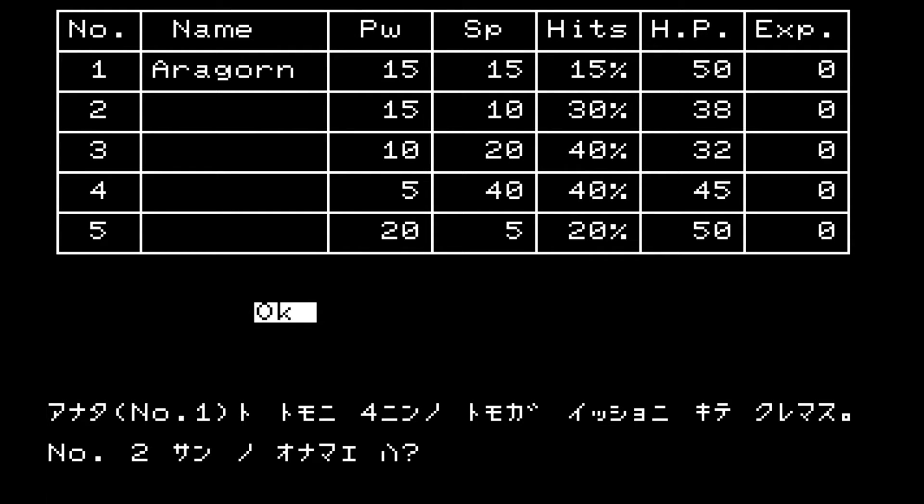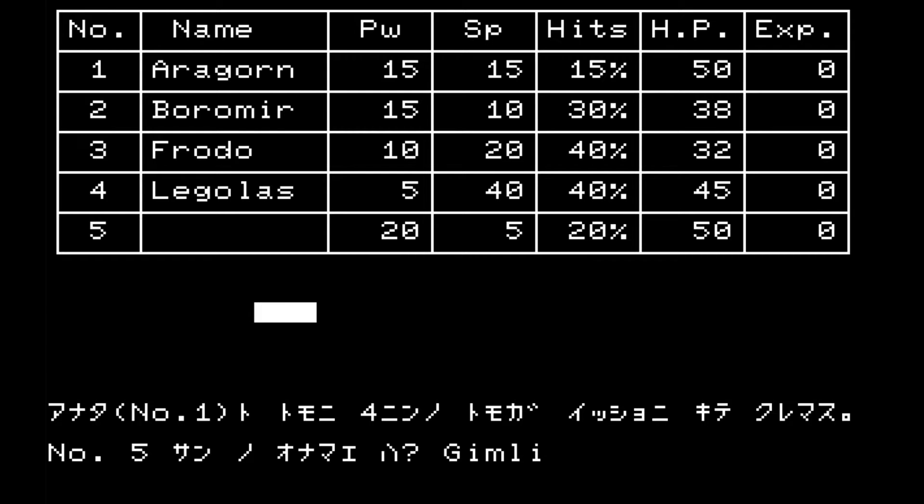The next one has a higher hit percentage but lower HP, so he's more likely to die, which is why I'm going to call him Boromir. Then this one has very high speed but low hit points — I'll call him Frodo. Then Legolas for the very fast fighter. And the fifth one, he's our strongest guy — we are going to call him Gimli.